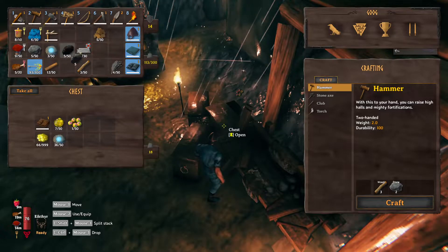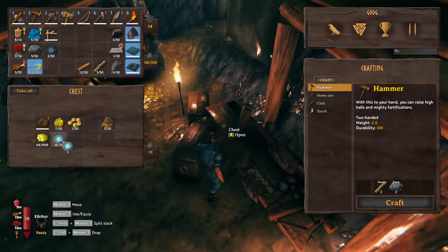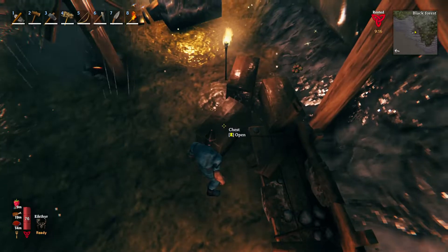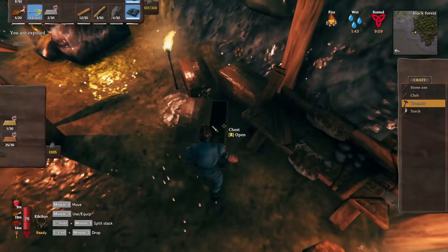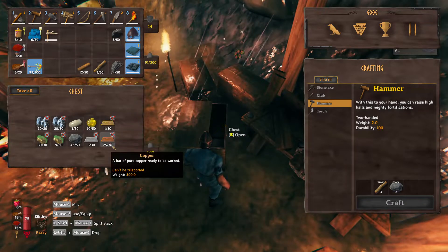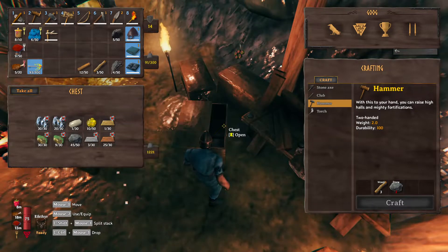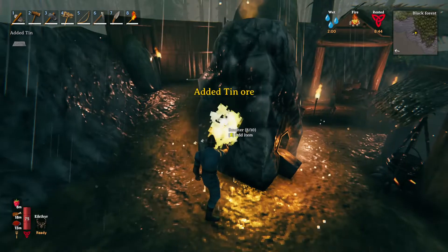We'll put this in here — the puke berries in there. Let's put the tin there. Remember, each one of these we need one tin and two copper to make a bronze. So we have enough right here for 12 bronze pieces, and I think the hatchet is eight. We were working on just getting more tin.